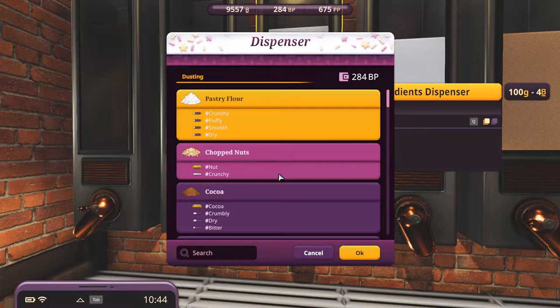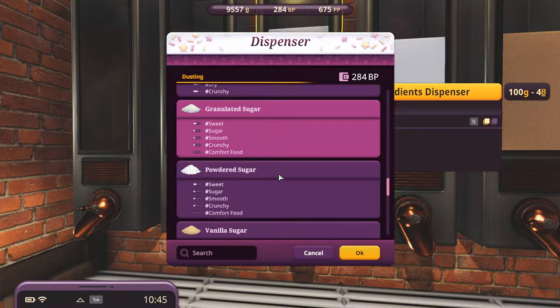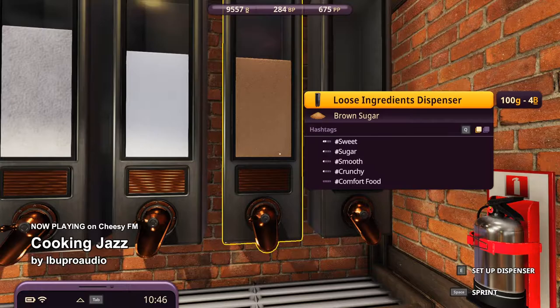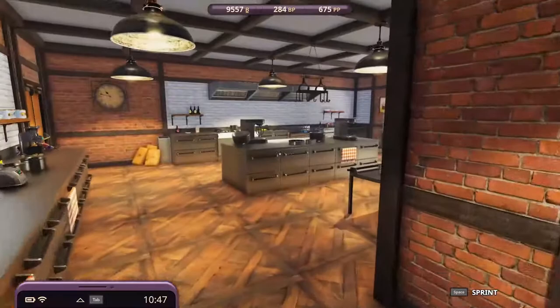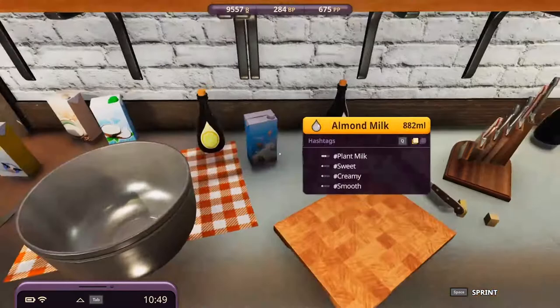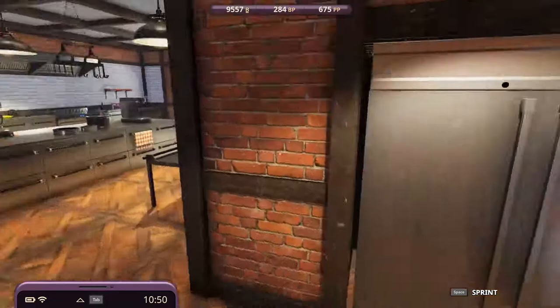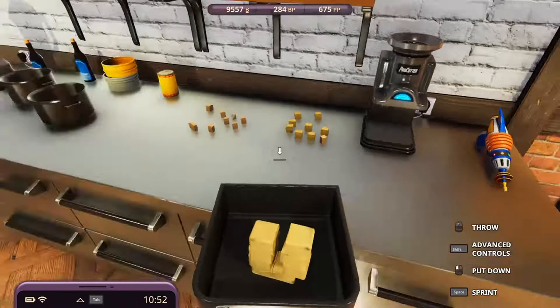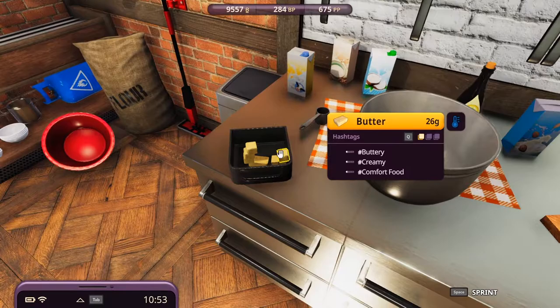Let's begin as usual with butter and caster sugar. But there's no such thing as caster sugar in this game - the translator says it's just powdered sugar. And actually there's icing sugar in the recipe, and in the translator it's also powdered sugar. There must be some difference but I don't know what it is.